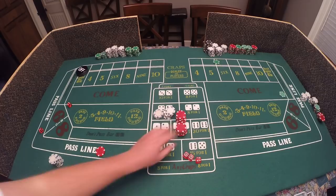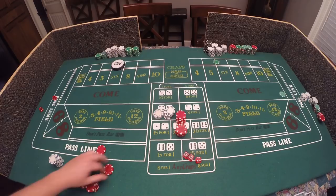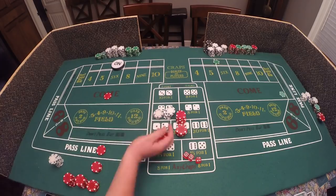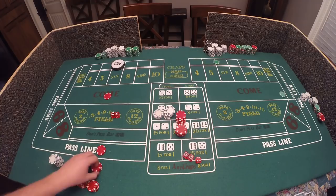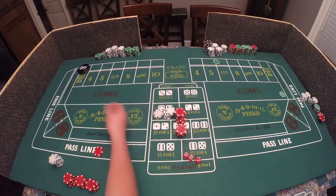Yo eleven — get paid five dollars, we're going to stack it. That's free money so we stack it, and the point's going to be a six. Taking double odds, so it's $20 odds behind, and we're looking for our second point. Second point — it's a seven out, so we lose this. We get paid five dollars even money and we go off again.